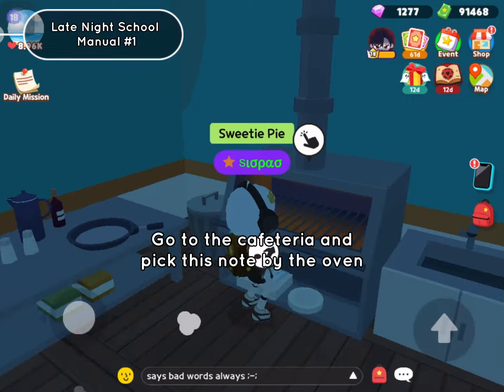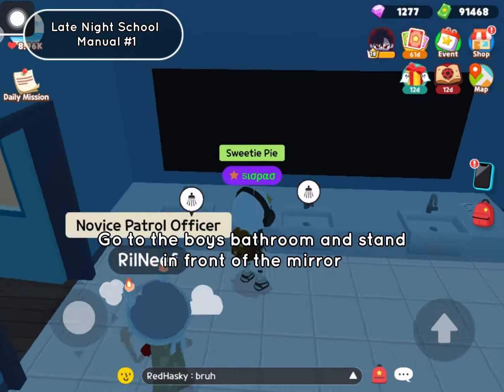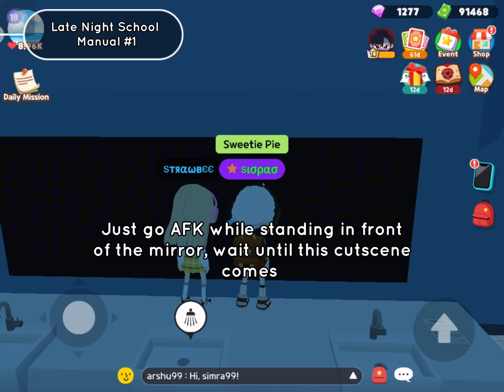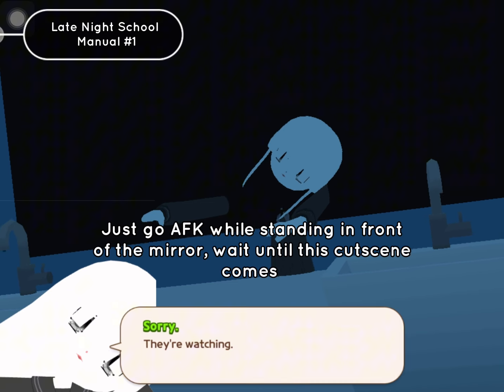Go to the cafeteria and pick this note by the oven. Go to the boys bathroom and stand in front of the mirror. You have to wait for about 10 minutes until a cutscene appears. Just go AFK while standing in front of the mirror and wait until this cutscene comes.